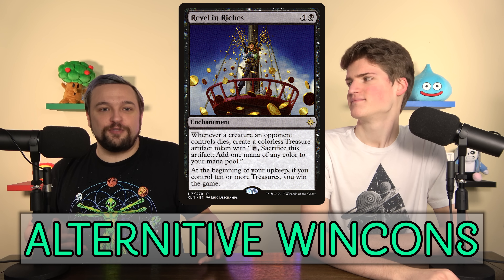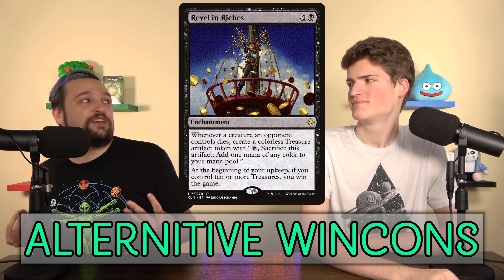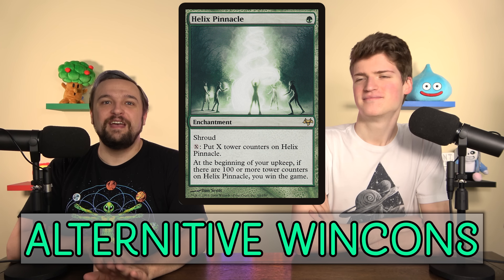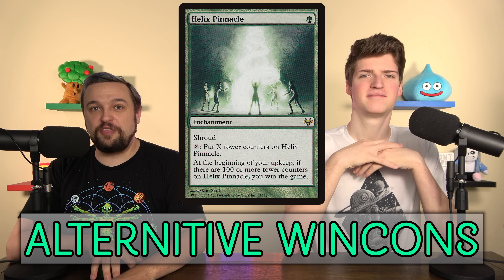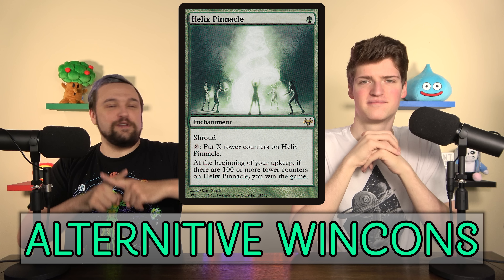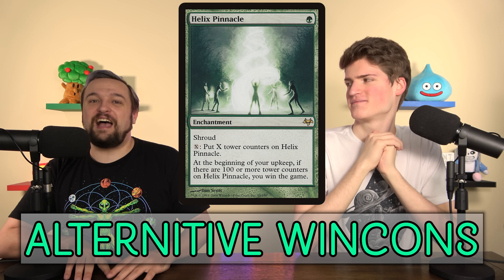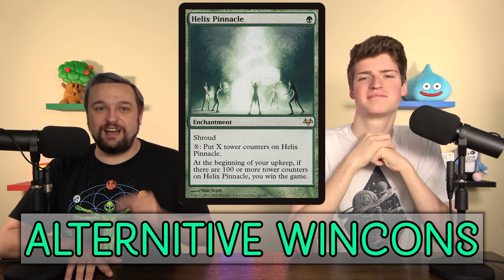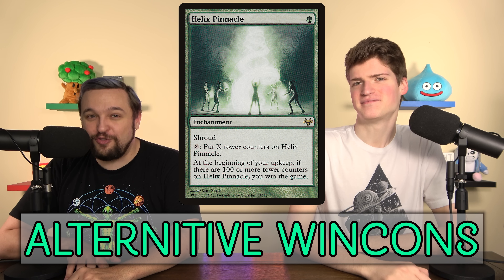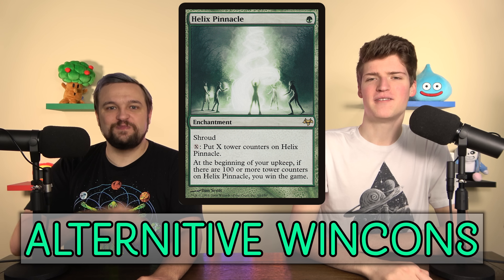Revel in Riches: control ten treasures at the start of your upkeep and win the game. Some players pair this with a board wipe — 'here's 30 treasures, can you answer this?' It's pretty easy to answer but you have to untap with it. Helix Pinnacle is my favorite — one green for an enchantment with shroud that does nothing but let you pay X mana to put X tower counters on it. If you have a hundred at your upkeep, you win the game. Good luck getting there.